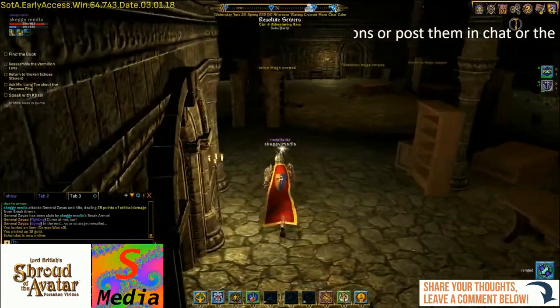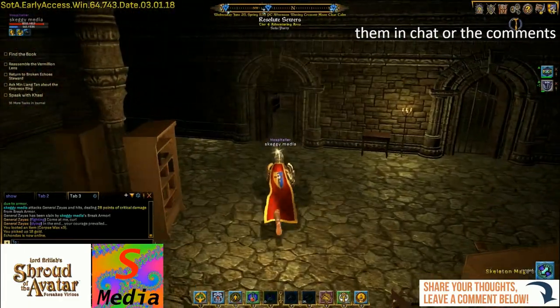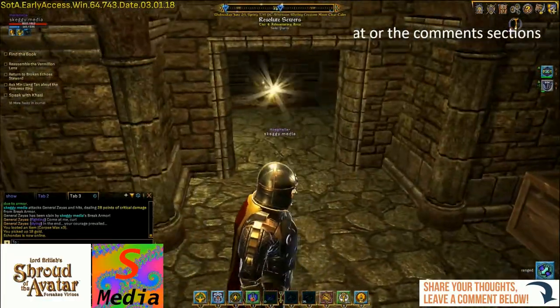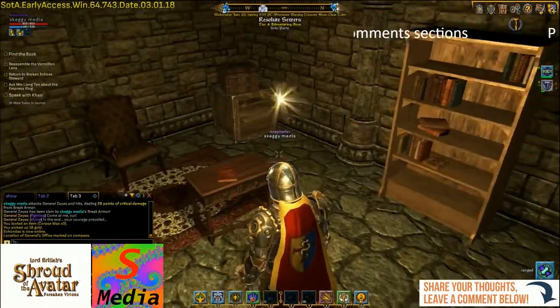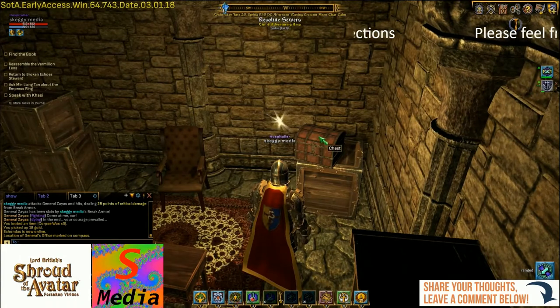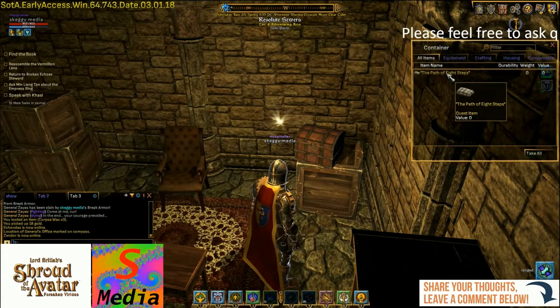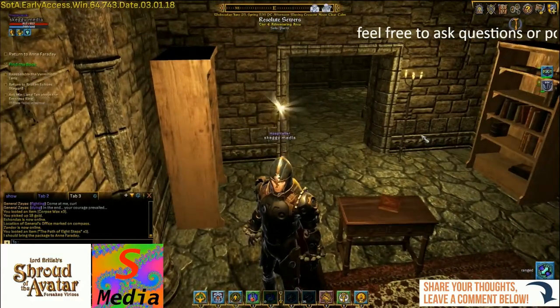So down there — through the runner here. Yes, there's the chest we want. Inside this lovely chest here you should find The Path of the Eight Steps — and there's the item. We've got it. Now we've just got to work our way back out.